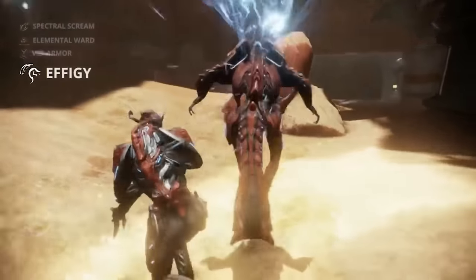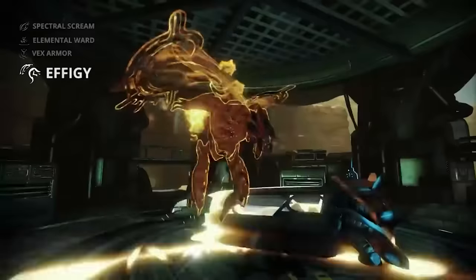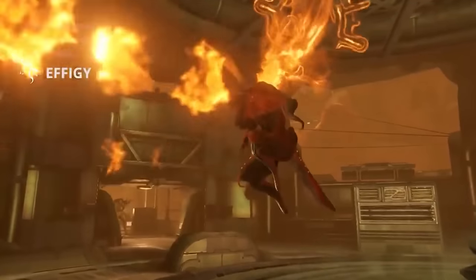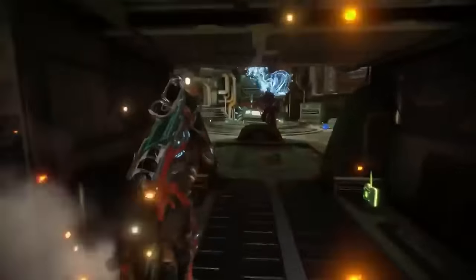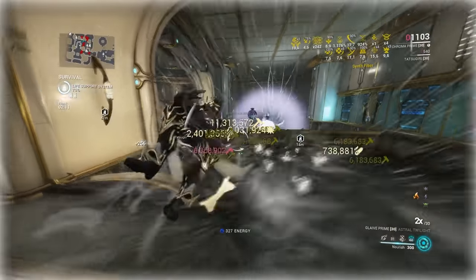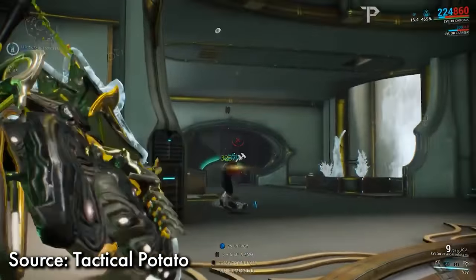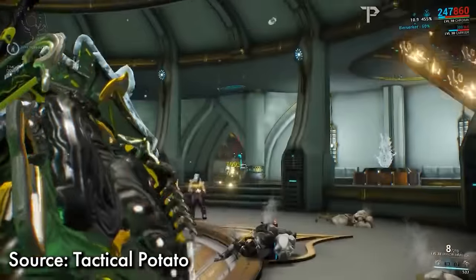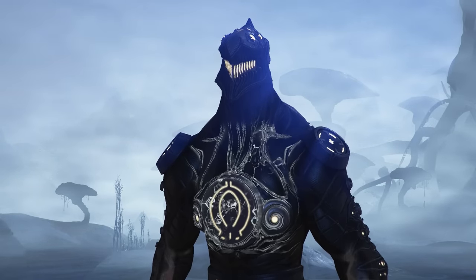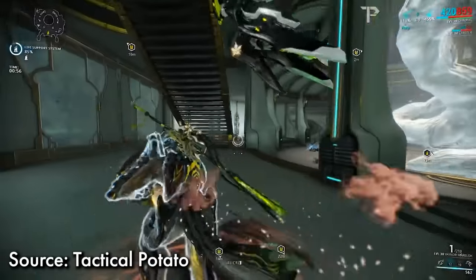Effigy allowed Chroma to shed his skin, increasing his movement speed while providing strength to Chroma and the team within range. It has a hefty energy drain, and you'd have to sacrifice either power duration or power strength, which negatively affects Elemental Ward and Vex Armor. But the option to use Effigy was there in certain cases. Chroma on release was very good for both solo and team play — he was a very tanky Warframe like Frost and Rhino, faring well in high-level content.